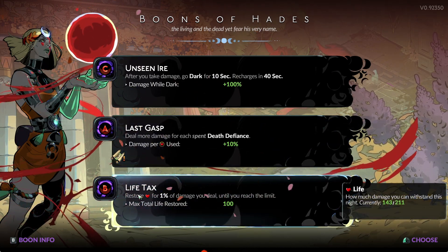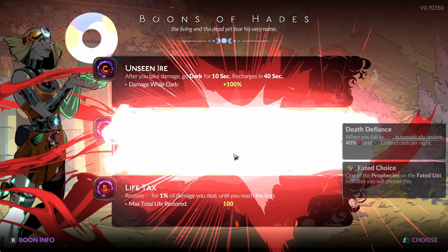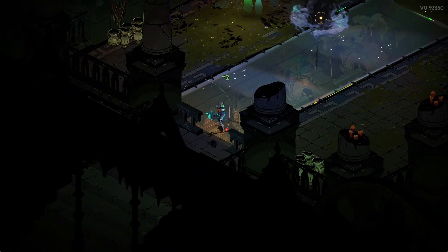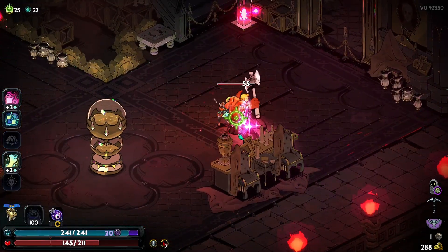The life tax only makes me nervous because if we run out before Kronos, we don't really get the benefit. Let's actually go for Last Grasp — more damage for each spent use of Death Defiance. I should have pet Cerberus.